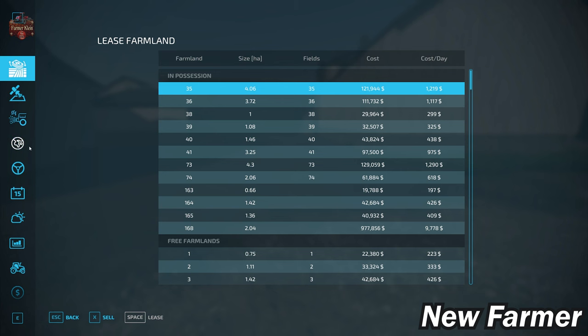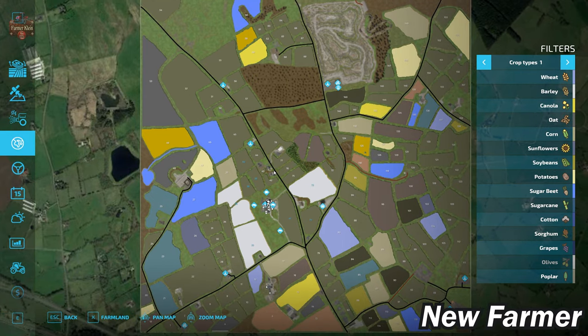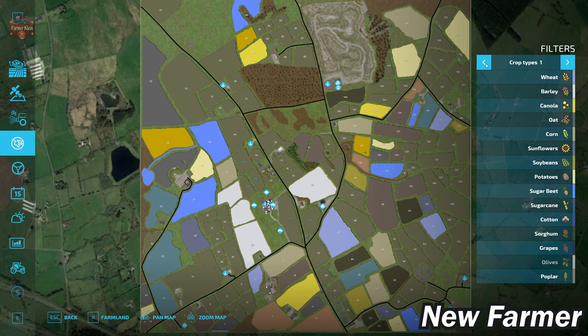Let's go ahead and take a look at our PDA. This is a standard size map, and we do have all the standard crops available in FS22. In addition, if you have the premium expansion enabled, you will have red beets, carrots, and parsnips.